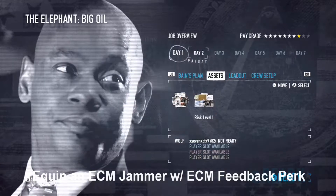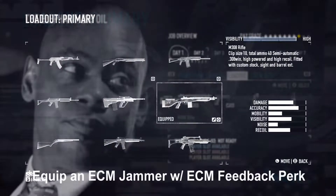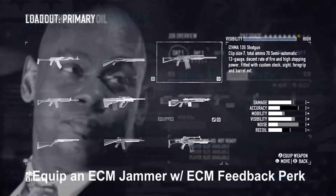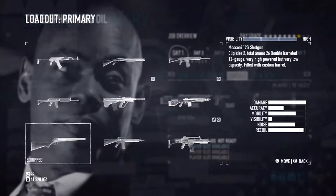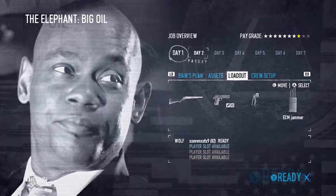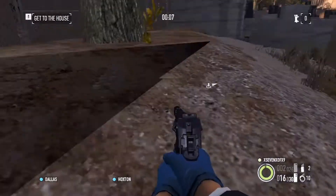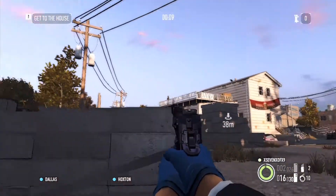Alright, this is day one of Big Oil and this is a pretty easy way that I found to do it. If I do it this way, I can prevent them from actually burning the assets, so you typically get them all. I'm going to be using the ECM feedback skill and I'm going to do this solo. Basically you're going to get into the garage.